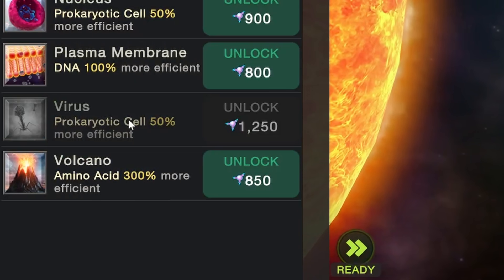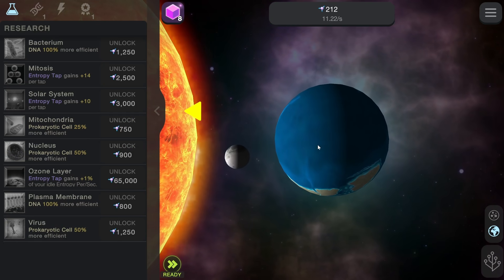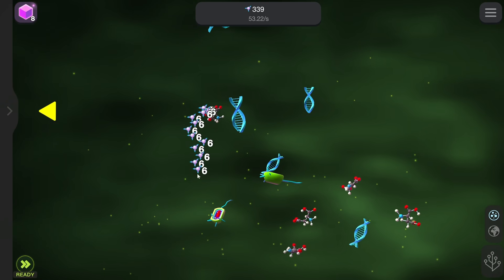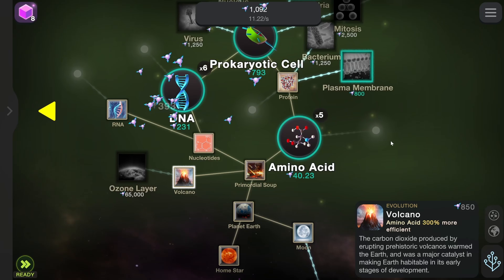Now we actually have enough entropy to buy a volcano, which also helps the amino acid surprisingly enough. It's not doing much for the visuals of Earth though — everything seems to be happening down on this level. And the ozone layer costs 65,000 entropy, so that's a bit of a ways to go.